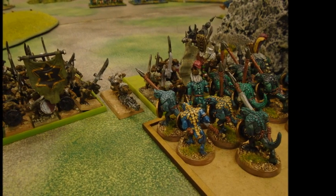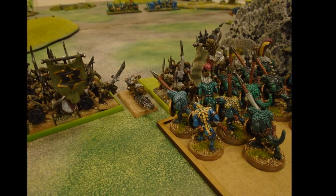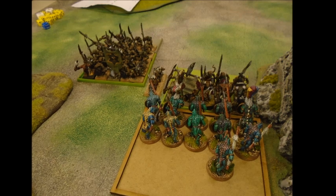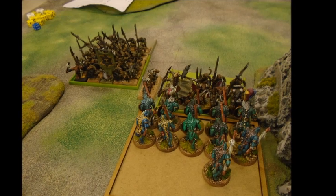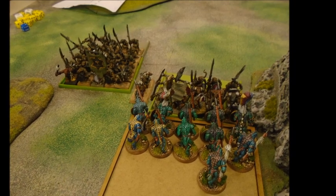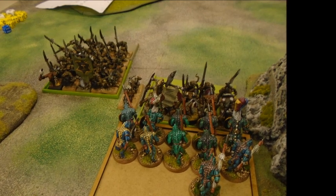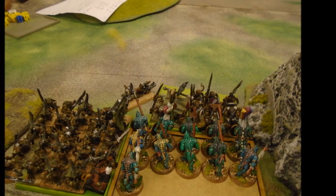I go forward to try and hammer through the remaining unit and break through into the rattling gun, but it doesn't quite go like that. I only manage to kill a few off and the combat result is close enough that he passes and holds, which means I'm going to get a flank charge from the other rats. In Sixth Edition, flank charges are a real nightmare — you can't just turn to face them, you have to stand and fight until help arrives or you break.